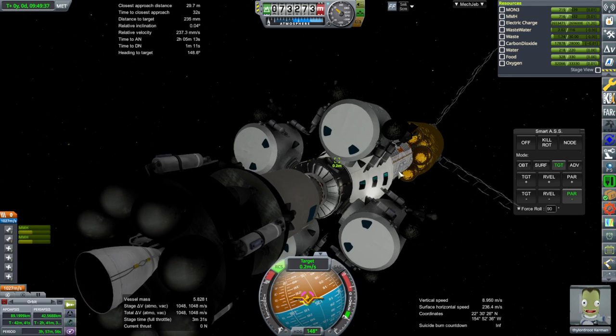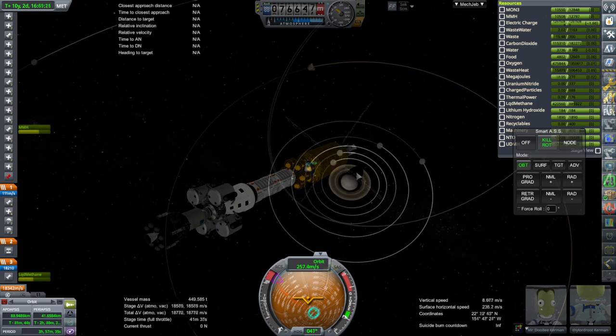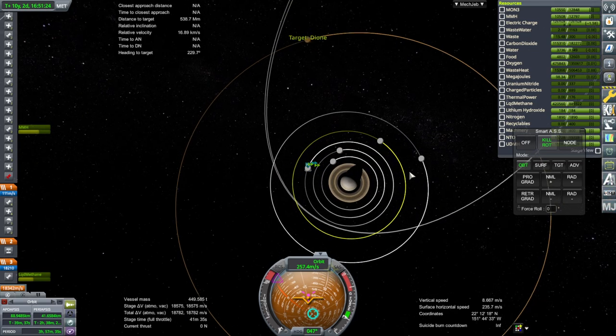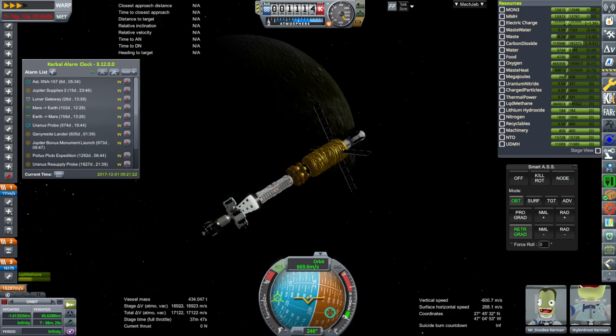We get back up to our awaiting mothership and dock — always nice with the views of Saturn in the background of course. Next up is Dion, so we make our transfer from Tethys to Dion. Tethys had a rather lighter surface, while Dion has a darker surface, and here we are approaching that.